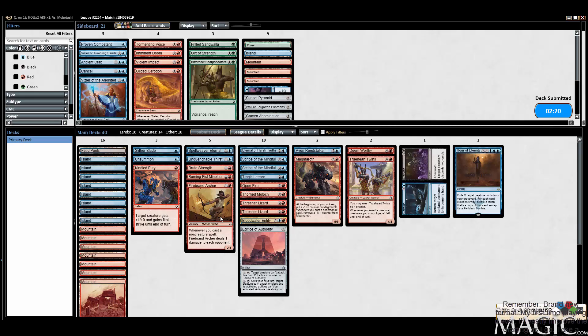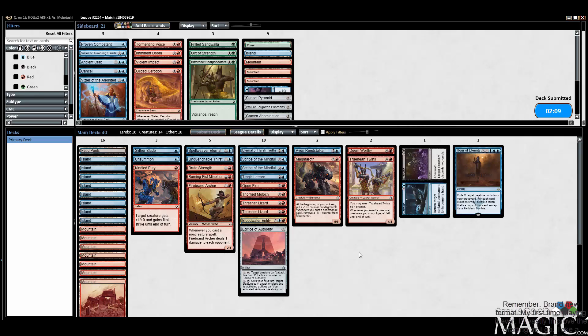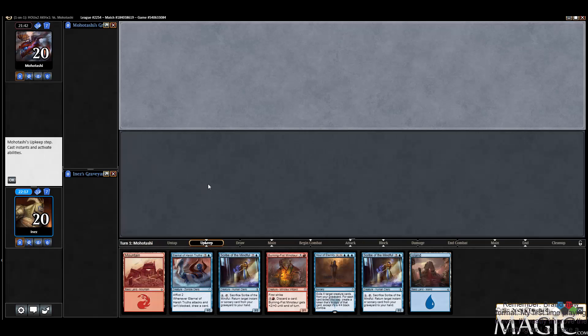I'm already way surprised by Hour of Eternity — my rating on this when Sam and I did that review was so much lower. And now that I've played it, I'm like, oh my god, this card is actually pretty legit. Alright, we're going to keep this. Got the Minotaur and into Eternal — that would be fantastic.